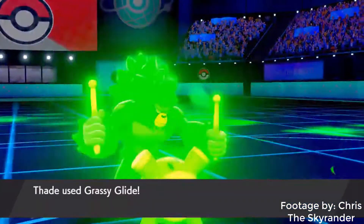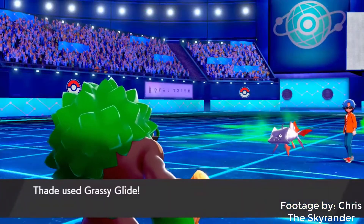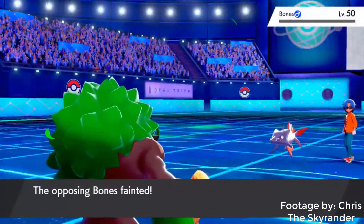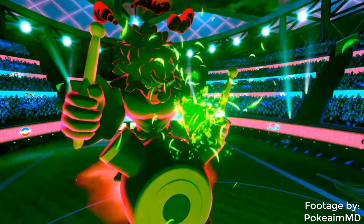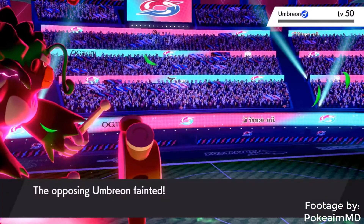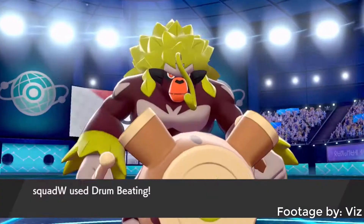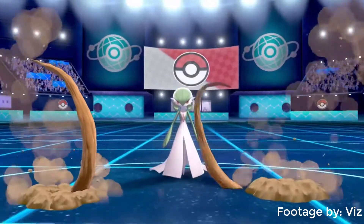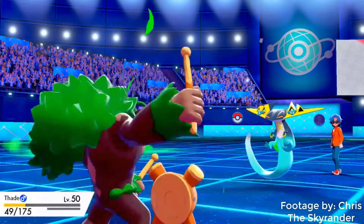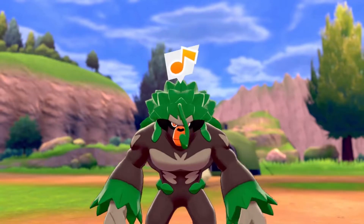On its own, Grassy Glide is a pretty average move, but in Grassy Terrain it not only gets a boost in power, but also becomes a priority move. This topped with its giant 125 attack and a Choice Band, it's going to leave a dent in just about anything it touches. And its coverage is anything but bad either — U-turn for momentum, Drain Punch for healing, or Superpower if you just want to absolutely blow back anything that isn't a Ghost, Bug, Flying, or Fairy type. And do I even have to say anything about Knock Off? Is that Swords Dance I see? Eat your heart out, Tapu Bulu.